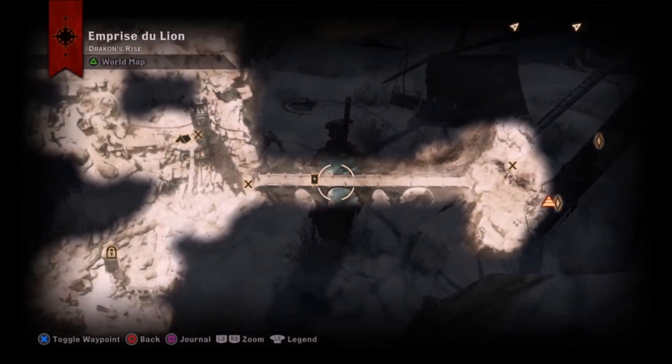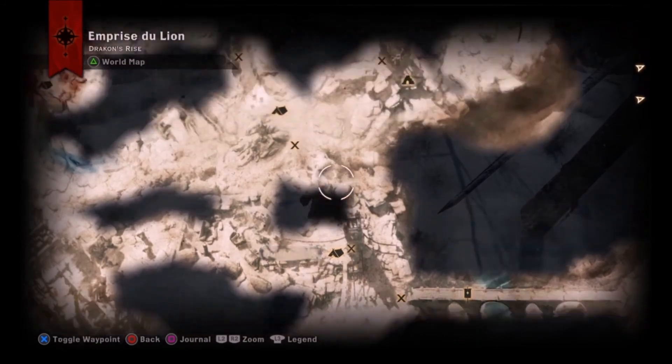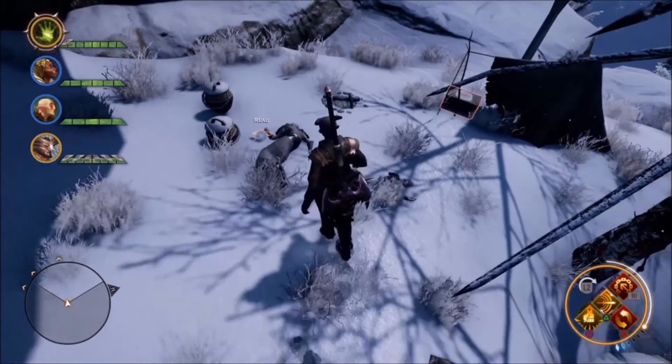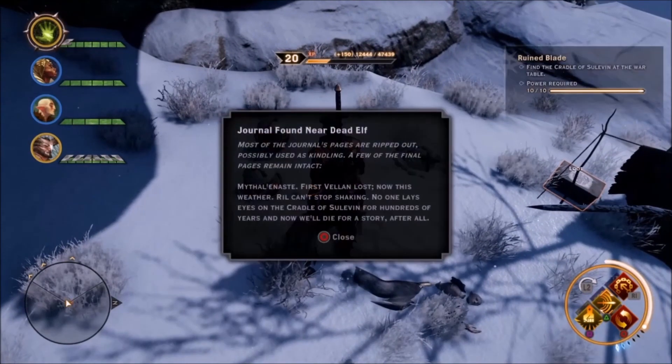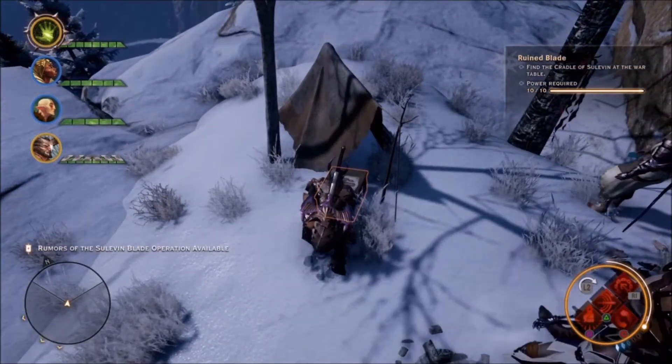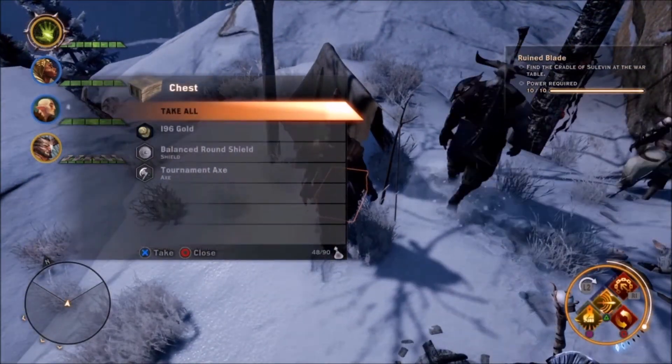That's what the dragons would be — we'll cross that bridge in a minute. Let me go ahead and pick this up; I think this activates it at the war table. You go to the war table and essentially unlock a new area, kind of like the ruins where you go investigate the elven glyphs that you find all over the place in the Exalted Plains — that type of thing.